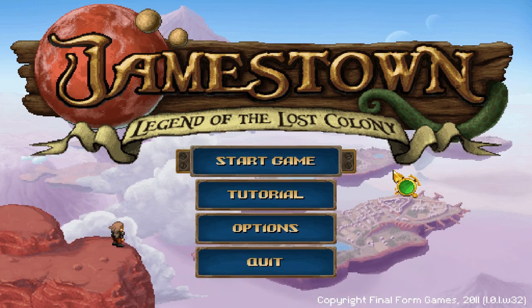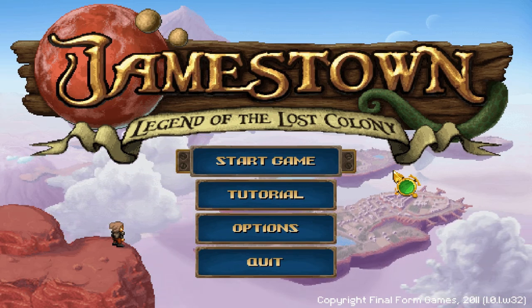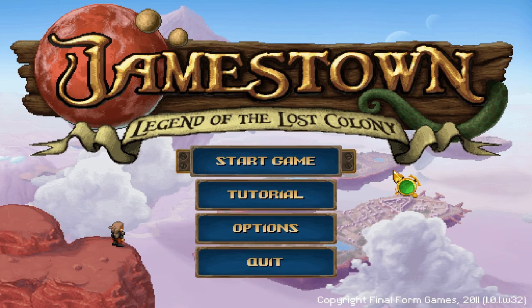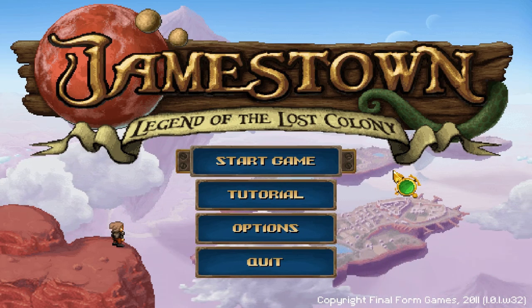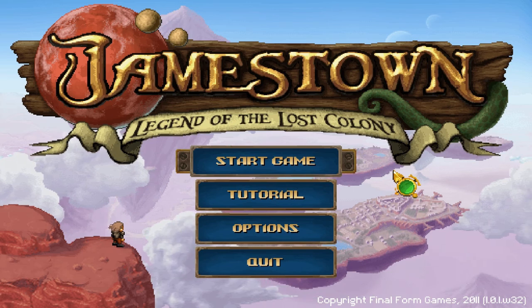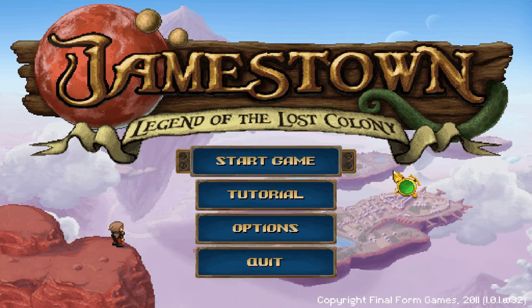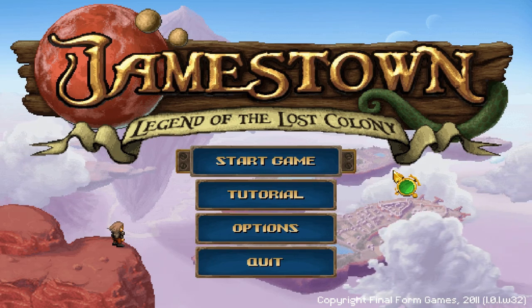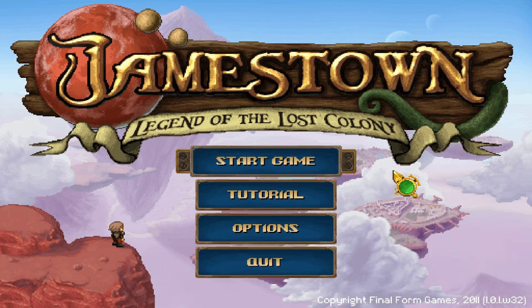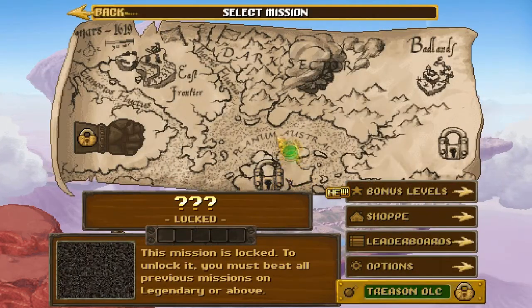Jamestown, as you can see from my little dramatic interpretation of the intro, is set on Mars in 1619, and somehow there are spaceships, and the British have colonized Mars, and the Spanish have teamed up with the Martians to attack the colony of Jamestown. So yeah, it's a little bit odd. But it's one hell of a game.